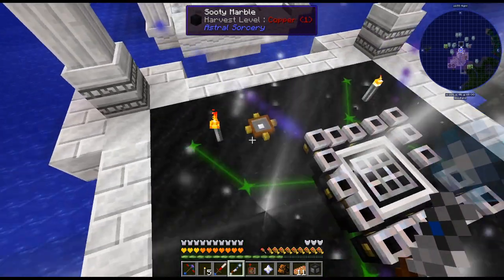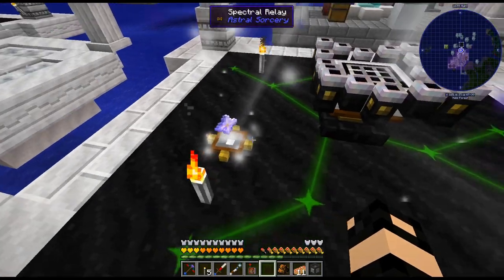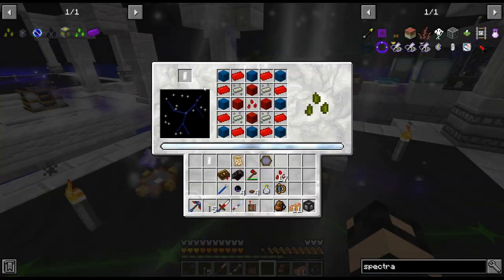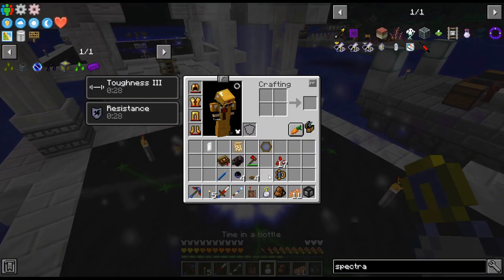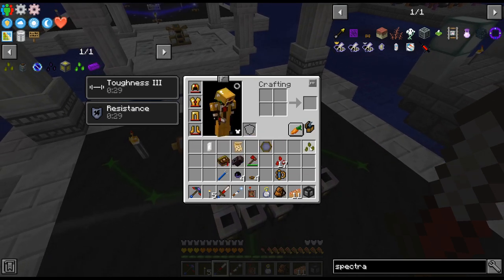We'll start that up and then it'll put like a ghost item in there. There it is — it kind of infuses that, or does something. I don't really know what it's doing; I'm assuming it's kind of infusing all this stuff together. That was actually not too bad, and there is the inferium tier five.